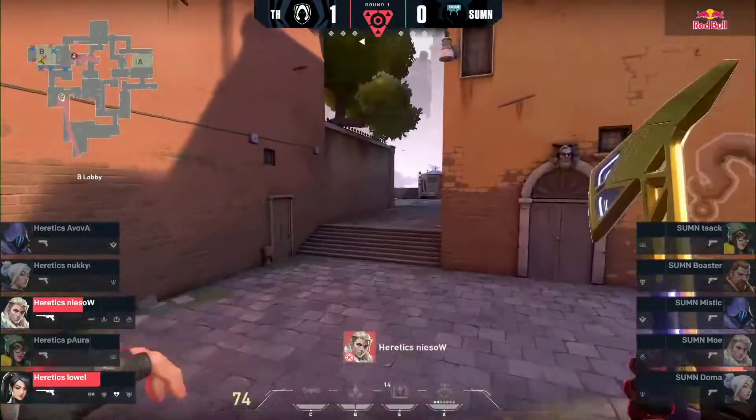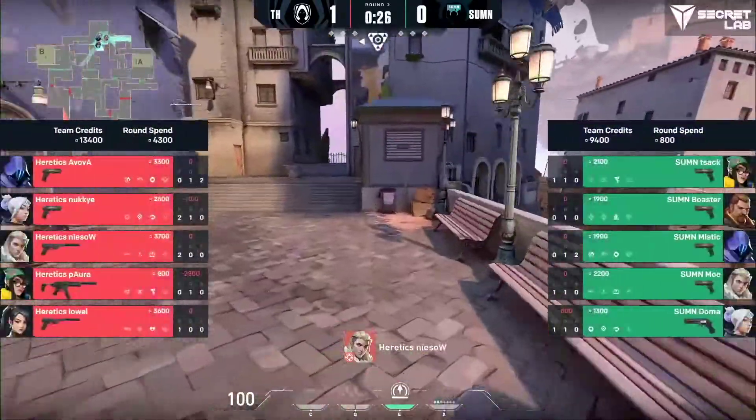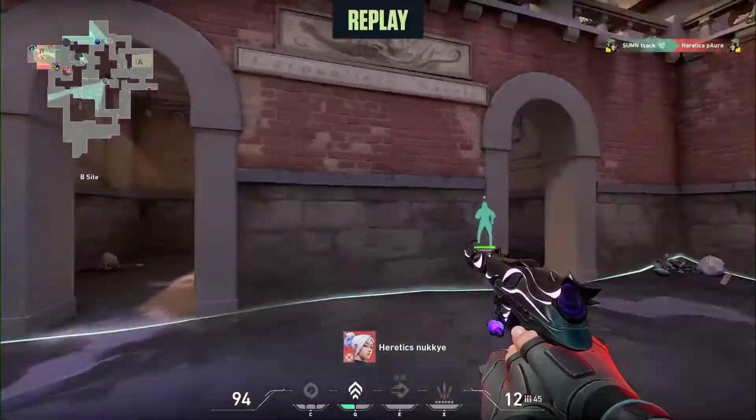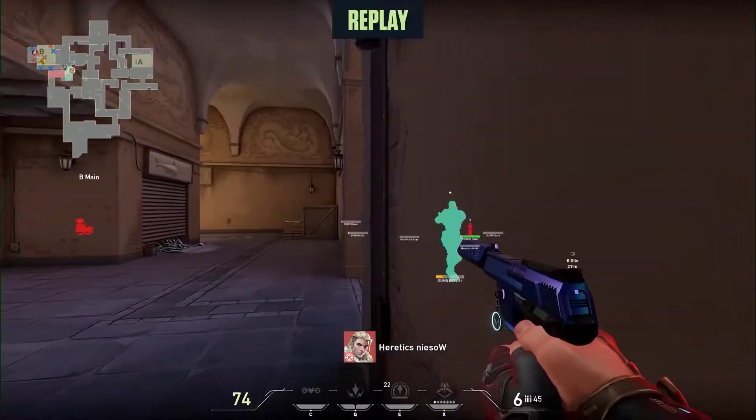It buys so much time and creates that secondary threat. You've got to worry about the site, you've got to worry about site entry — using utility to block off B main is such a huge factor for the team retaking. That was rehearsed from Heretics. They went to their default, the same thing we saw against G2 — they wait for those cooldowns on the utility, get the smokes back and whatnot.